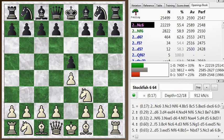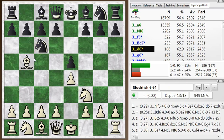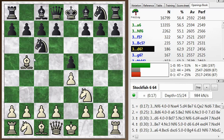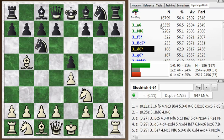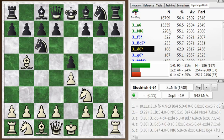We get into a Rui Lopez after the normal moves: e5, knight f3, knight c6 defending the pawn, and bishop b5, the characteristic move of the Rui Lopez. Now there are a lot of different defenses here. The top choices are a6, the mainline Morphy defense, and knight f6, the Berlin defense.